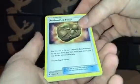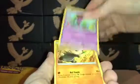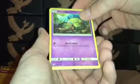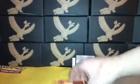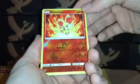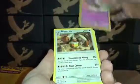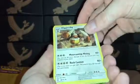Now we have Forbidden Light: Unidentified Fossil, Scatterbug, Snover, Scrafty, Pancham, Clefairy, Honedge, Gogoat, Floette, Finneon, and a Reverse Holo Finneon from Forbidden Light, and Exeggcute and Espurr. I'm trying to finish some of the newer sets too because they're cards you can get in really good shape right now.